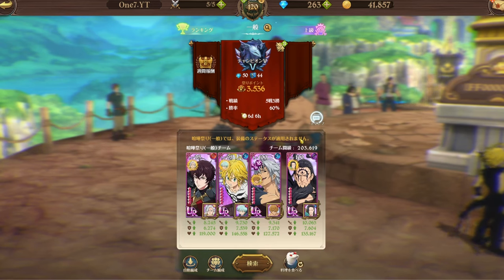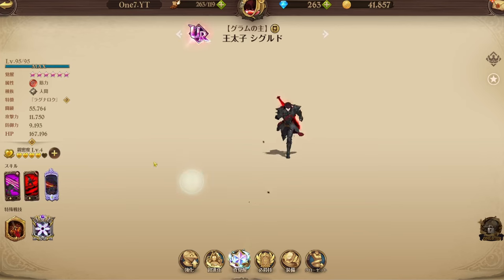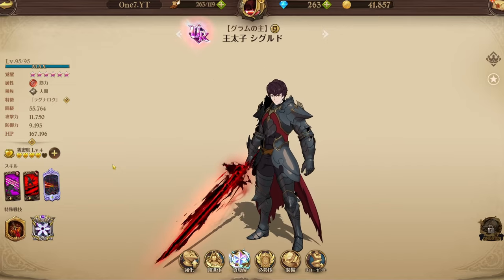If you didn't know already, I made a whole video about him yesterday where I used him in a full-on human team with Chaos Arturban and LR Esknor. He did some good damage, buffed our units, and did his job. If you don't know how Sigurd works, he actually counts as a demon too, so this is gonna be really fun to try out.